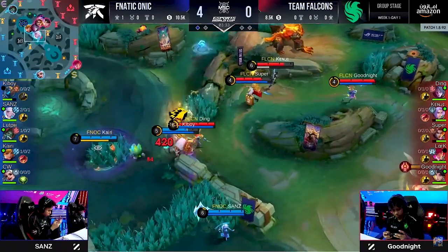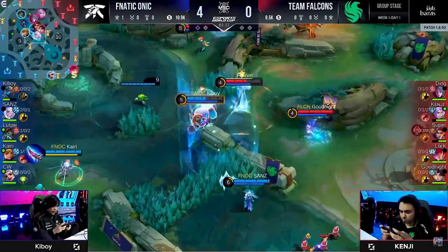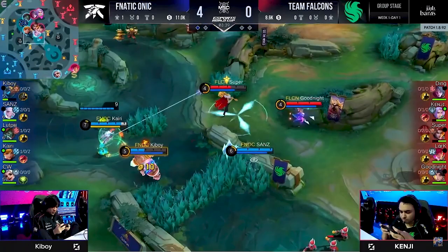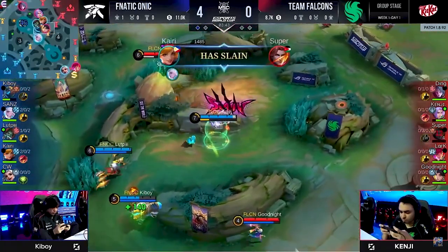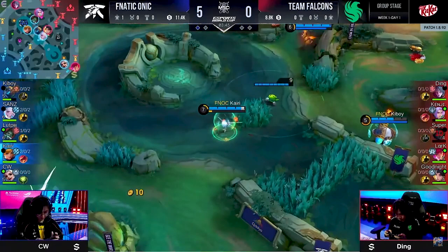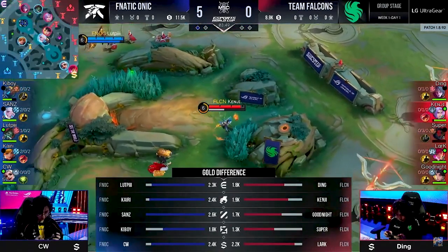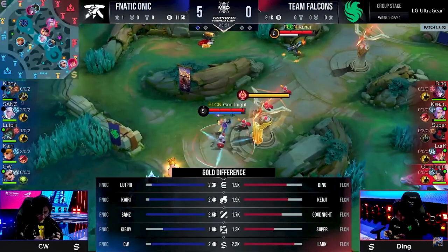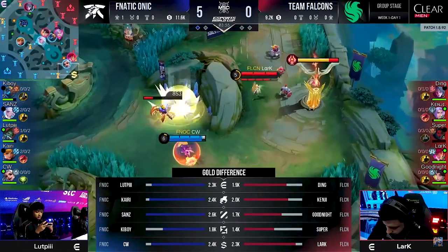Keyboy in trouble, charged out — instantly out. But he gets pulled back in by the Final Slash. Sands drops down the alt as well. Now Super, all by himself, has to flicker away — he has no escape mechanics, and Kyrie picks him off for free. Frigid Glacier enough to find that trap, the counter-engage. And still Team Falcons are left high and dry, nothing to their name — five and zero.